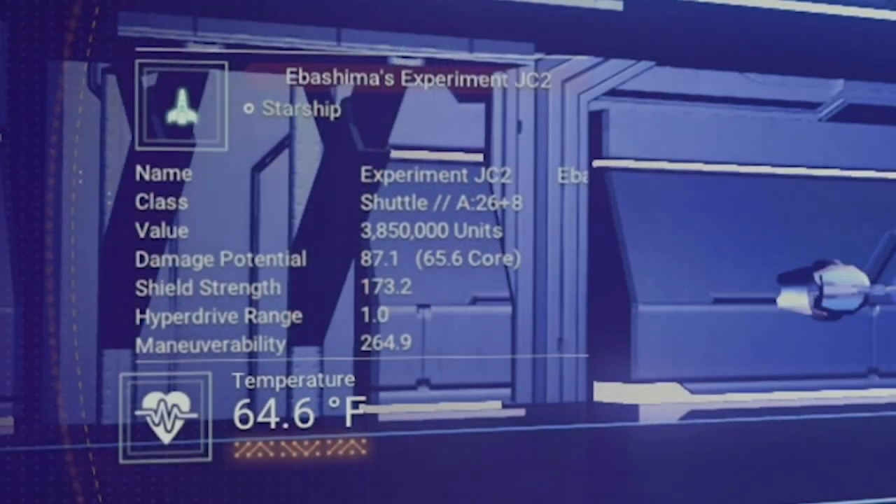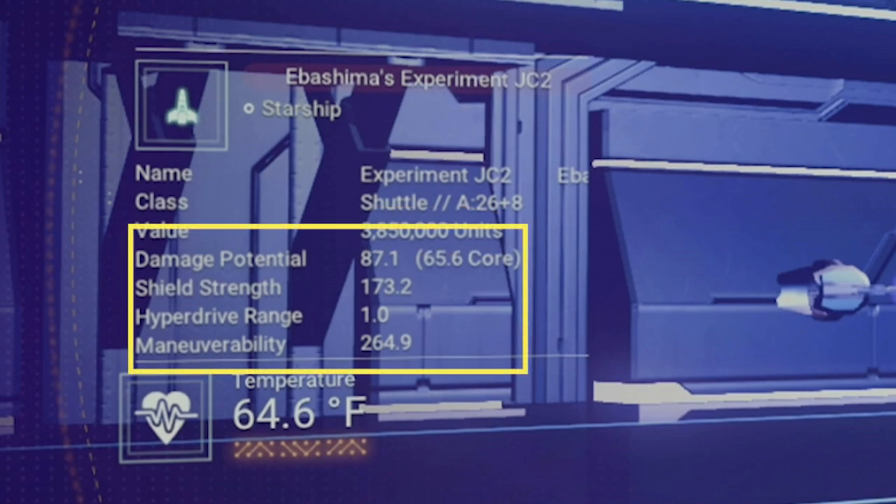After the class, you see a number, a plus sign, and another number. The first number tells you how much storage space the main inventory of the ship has, with the max being 48 slots. The second number tells you how large the technology section of the ship is, with 21 being the max. As a side note, the 48 and 21 are only possible with S class ships. The next line is the sticker price — the more storage, the more expensive. The next few lines are the current stats for the ship: damage potential, shield strength, hyperdrive range, and maneuverability.